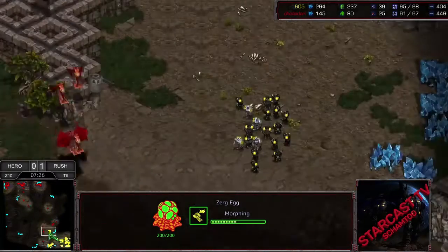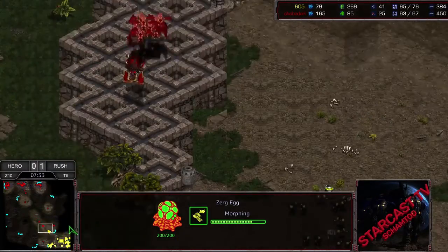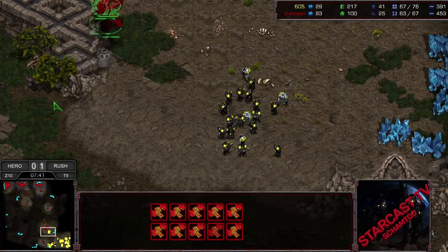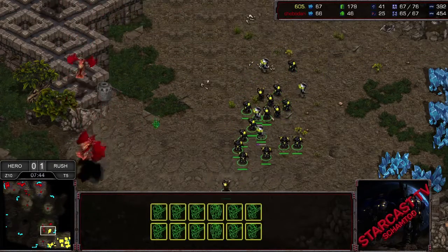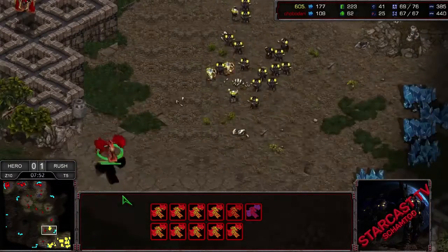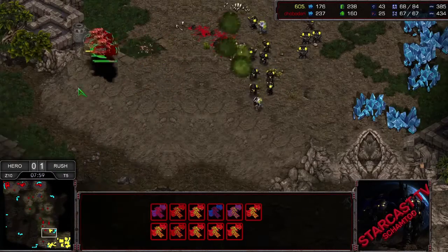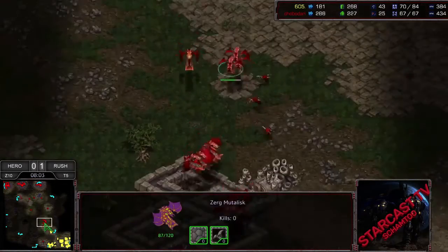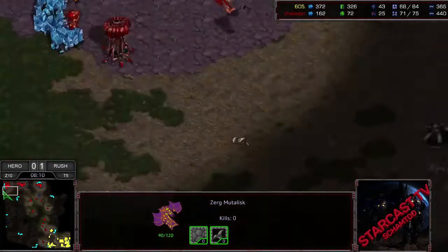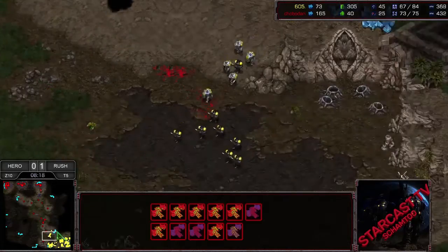If Rush is able to get into a good state with a couple of Science Vessels out, this is going to be really difficult for Hero. But Hero's job right now is to contain the map and flood Mutas to a point that Rush can't get across the map easily. Rush is now finally up to a bunch of barracks, and we did get the first Starport down here as well. And we're actually getting a Factory with Shop — wow. I would assume at this point Rush knows this is all-in on Mutas.